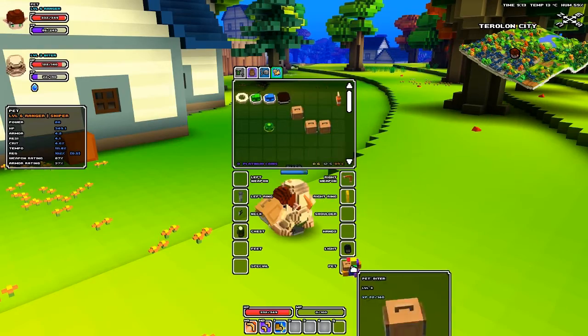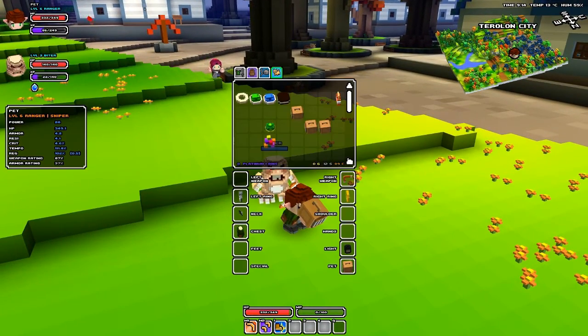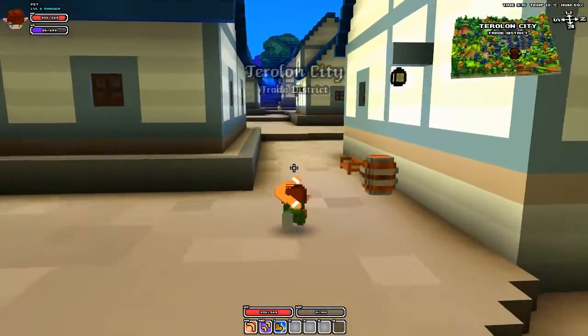I'll quickly show you my biter — yes, he's very friendly. I seem to be holding your basket thing. Okay, so let's get the bubblegum back out and we're going to go find a collie, which we are going to tame.